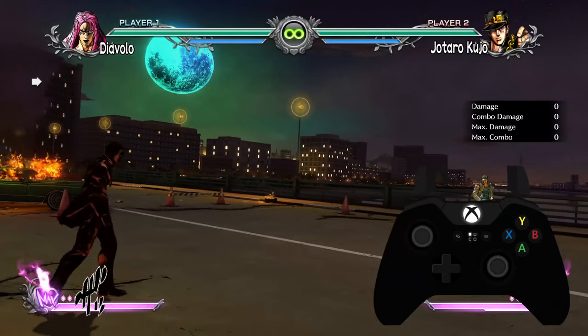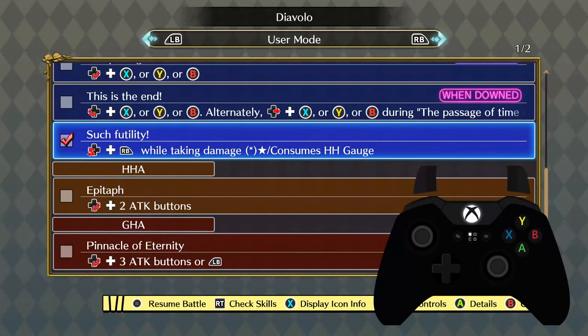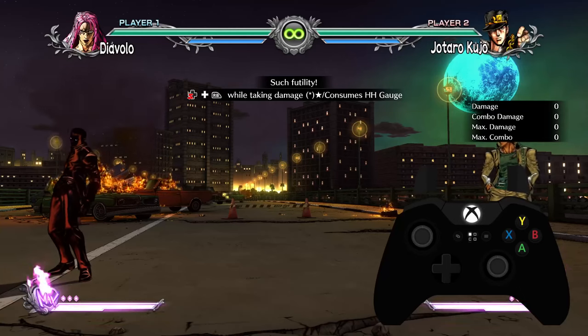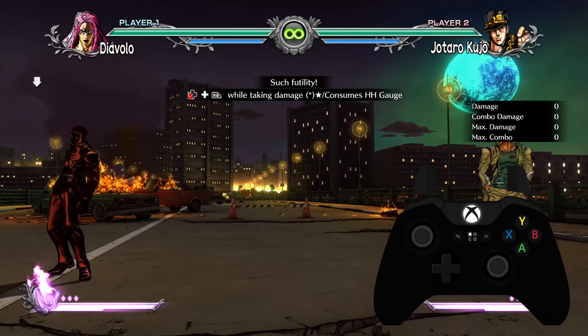I'm making this video showing you how to do a certain move for Diablo, or essentially any move that involves this pretty confusing motion. The Z-shape on a lot of the commands — a lot of characters will have it — it's kind of confusing and doesn't do a good job at demonstrating what it's supposed to be.